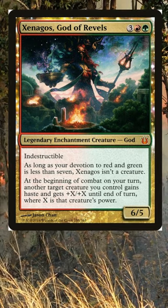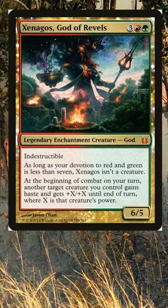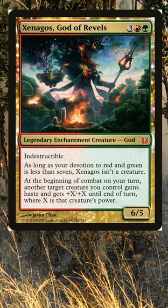First of all, Xenagos is a 6/5 indestructible creature that costs just 4 mana to play. But what really makes him shine is his ability to give another creature double its power in haste at the beginning of combat on your turn.